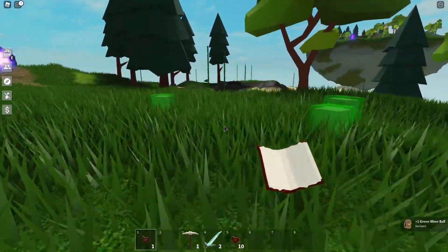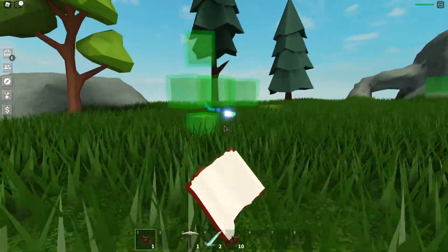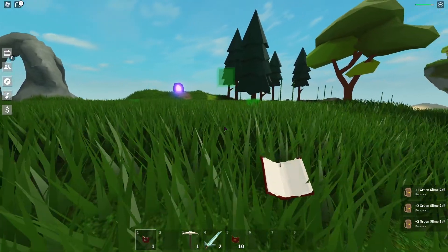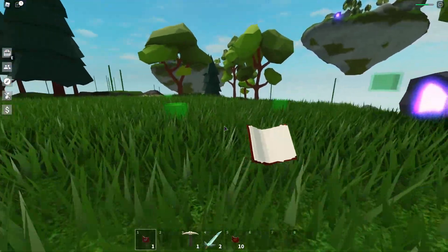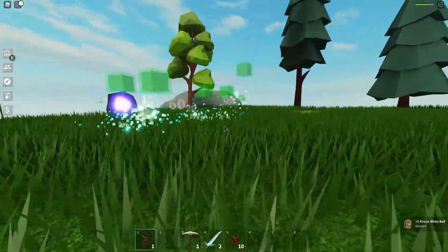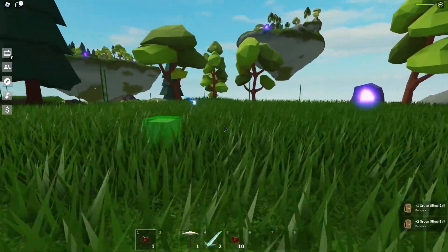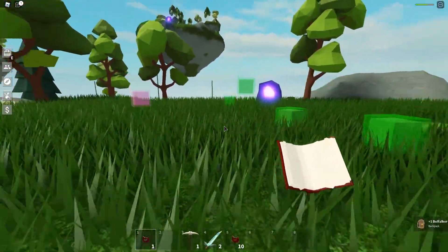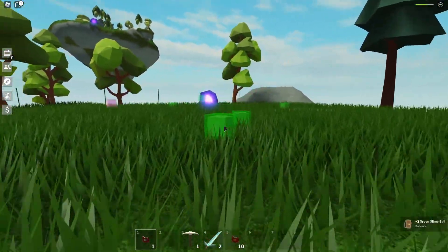It's also 60 damage, but here's the difference — you can actually do area damage with the secret spellbook. Look at this — I can hit five slimes at the exact same time. It actually explodes! I killed five slimes at the exact same time. So it does an explosion that allows you to kill multiple slimes simultaneously. That's actually really OP. The area damage only does 20, but that's really good — you only need two more hits on the other slimes to kill them as well. I'm hitting like five slimes at the exact same time — that's absolutely crazy.